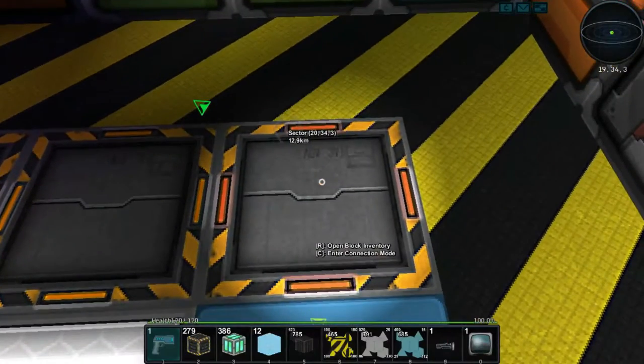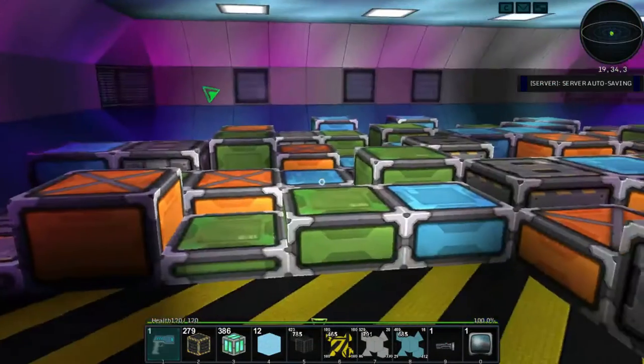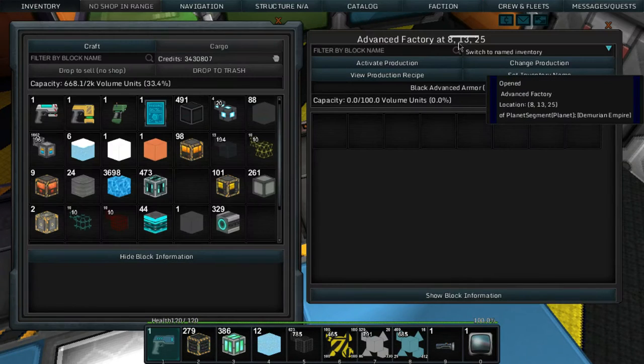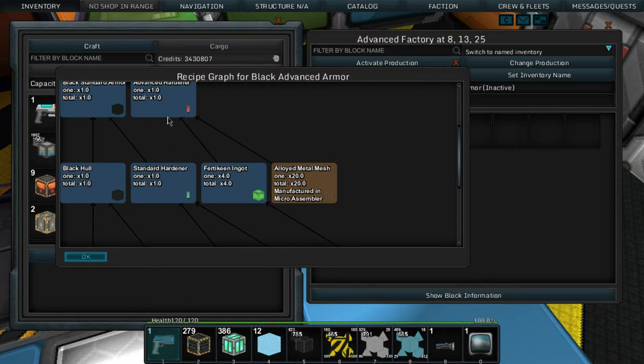I was looking into how to make advanced blocks because we need to make advanced black and red blocks. For black advanced armor we need black standard armor and advanced hardener. To make advanced hardener we need fair-to-keen ingots and alloy metal meshes - that's not a problem, but some parts are.